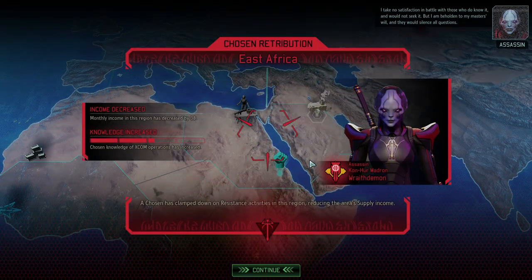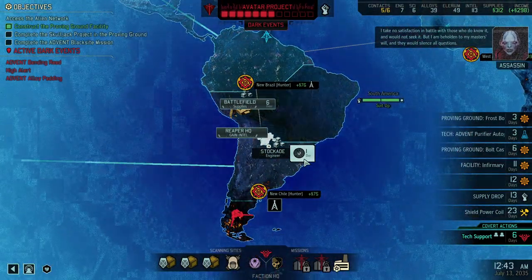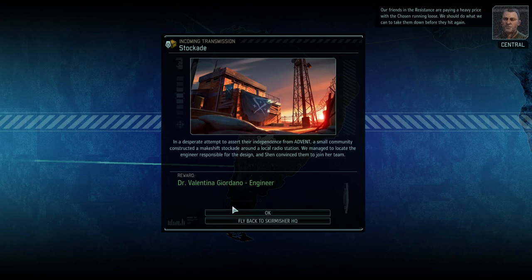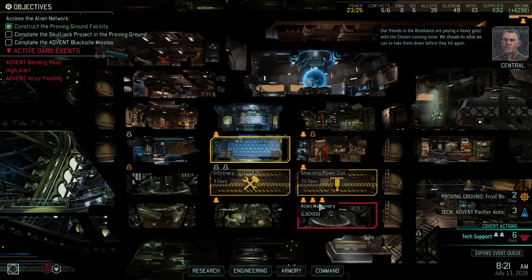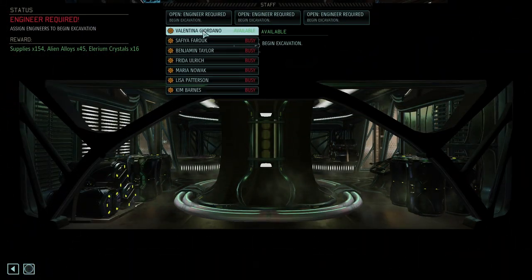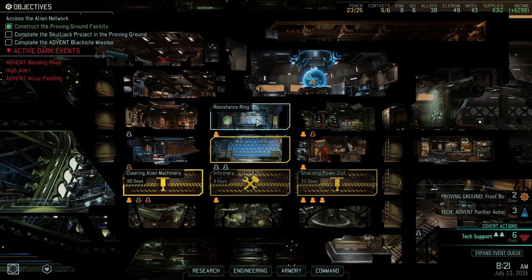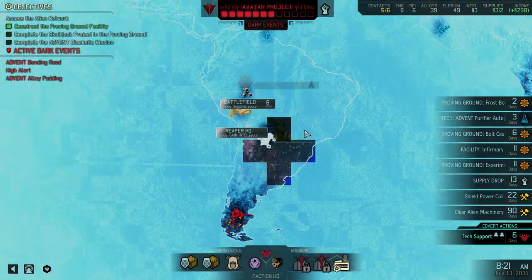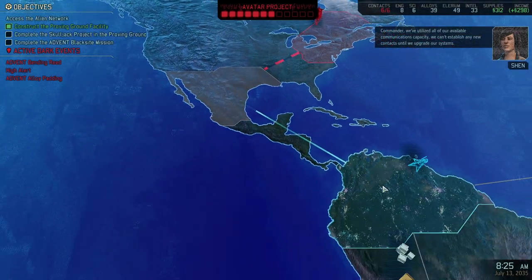We got another engineer — that's what I'm talking about. We should do what we can to take them down before they hit again. Starting the next excavation — yes, please. And we'll even get yet another engineer, which would be very, very good. Then we'd have nine engineers. Also starting to make contact — I want Tactical Analysis, which is the North American bonus.